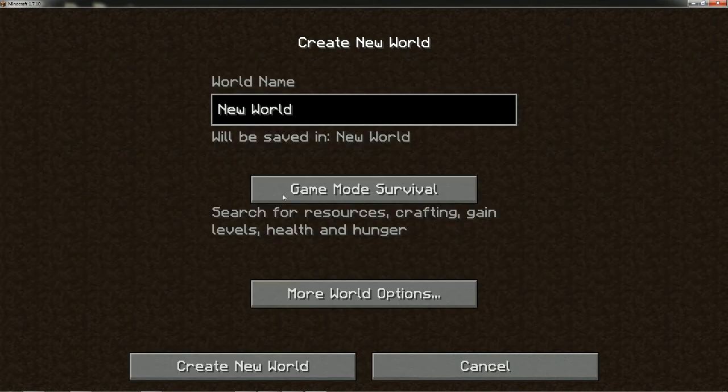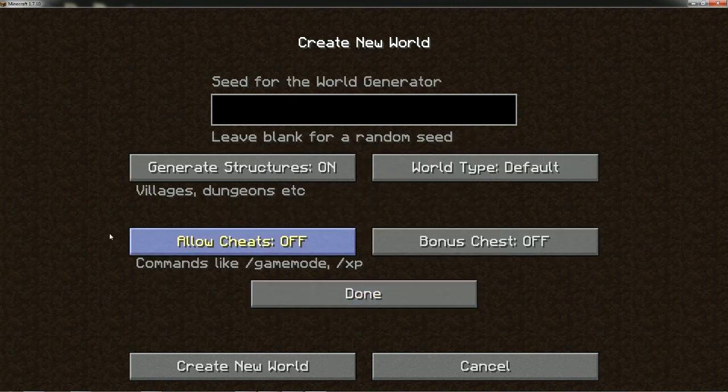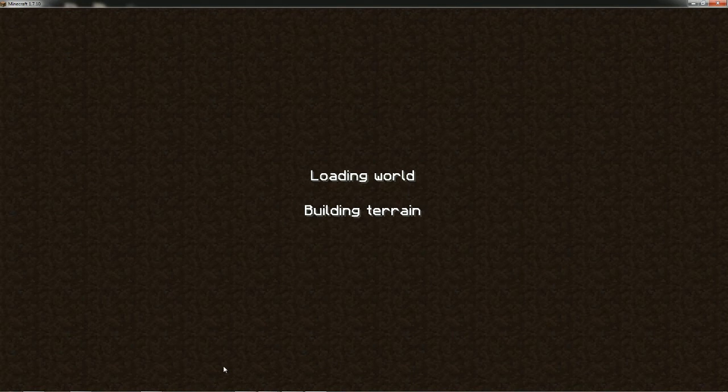Now that we're there, let's just create our world. I'm going to give this the name IC2 Let's Play. Let's go to More World Options and we're going to give this a seed of Malakuth IC2 1 7 10. Generate structures on, world type is default — just using the default. No bonus chest, allow cheats are off. So we're all set. We're just going to create a world and go see what we get. Maybe it'll be something nice, maybe it won't — who knows.